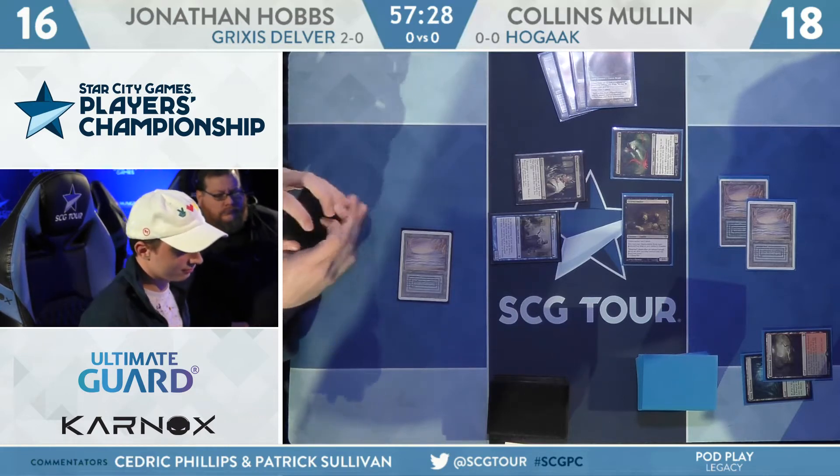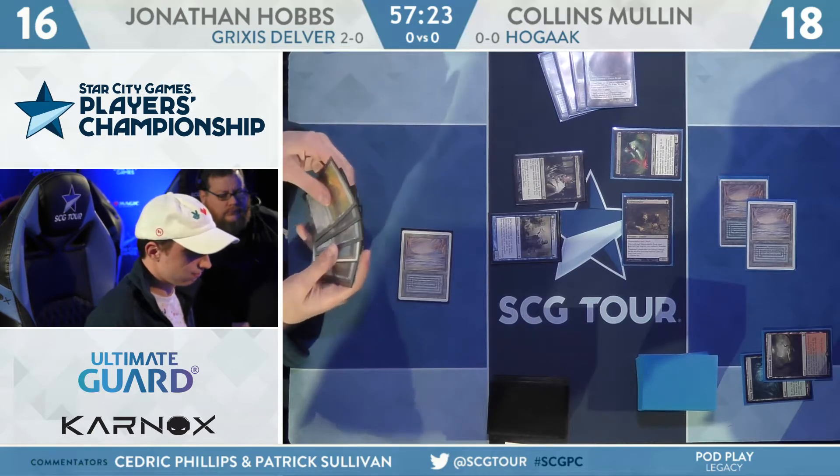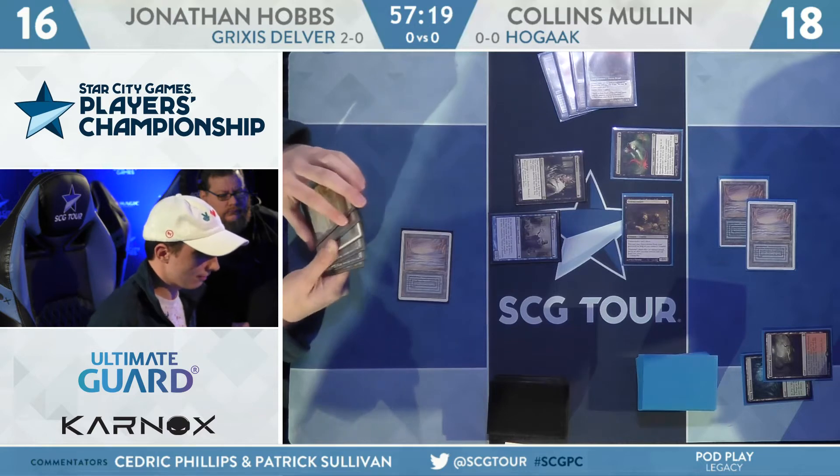Hobbs has got to shorten the length of the game — really important to get to Insectile Aberration as fast as possible, because even his disruptive draws are only going to be able to fend off Mullen for so long. He's got to get some pressure. Hobbs does have a copy of Wasteland in hand, but this is a world of difference between being on the play and on the draw. Wasteland not looking so appealing, especially when you Thoughtseize your opponent and they have not one but two lands in hand.